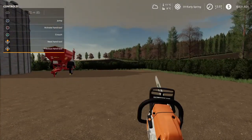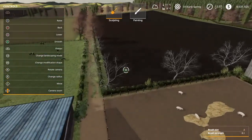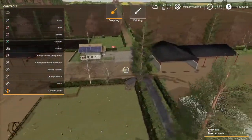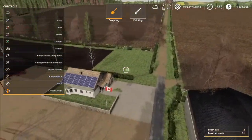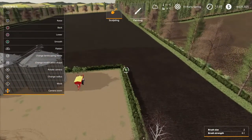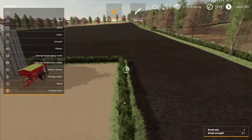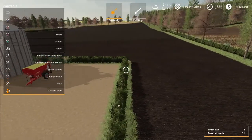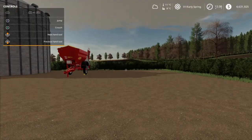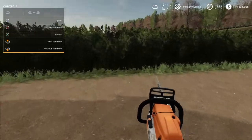I bought myself a chainsaw. If you look at the main field, field 12, there are poles with white markings on the top of the hedges. It says you can remove the hedges as long as you own the field. Let's test it out and see if we can find a pole. In the hedges there are these trigger poles.